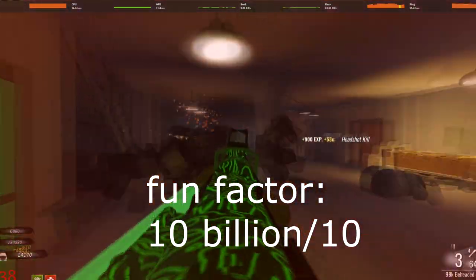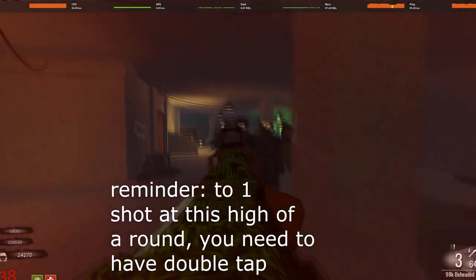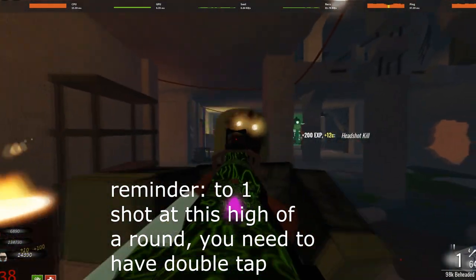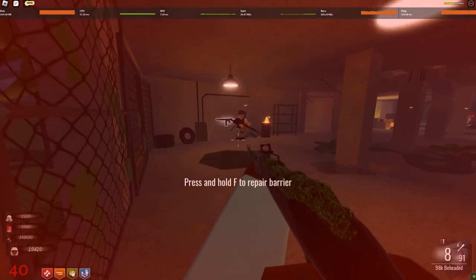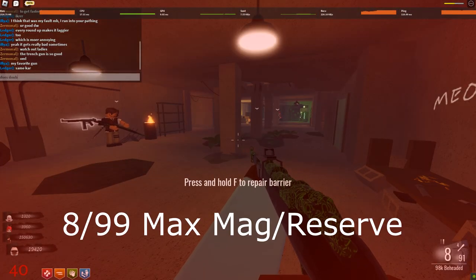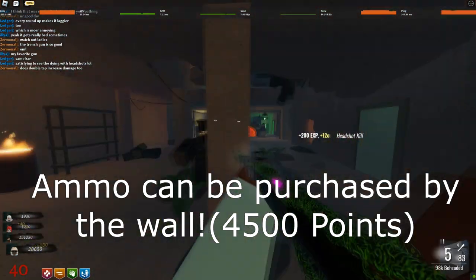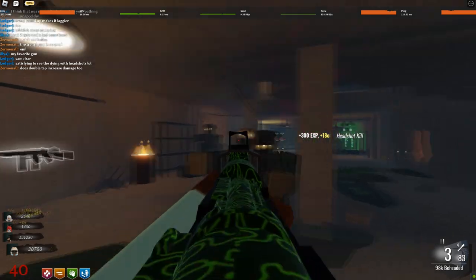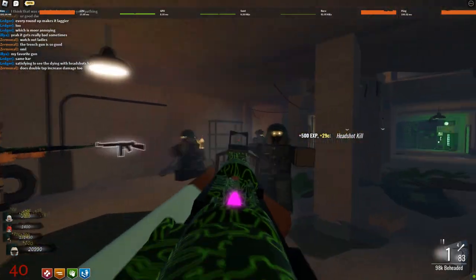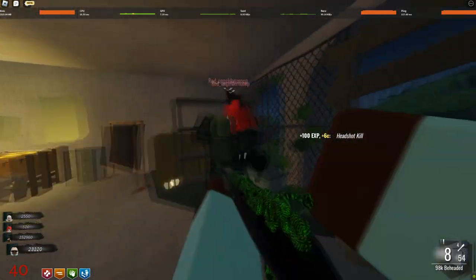When pack-a-punching the Kar 98k, boy, it is probably one of the funnest weapons you can use in the entire game — one-shotting zombies in the head before round 45, even beating the deadly P99 Mr. Wick. This thing is a monster with an eight-round capacity and almost 100 rounds in reserve, as well as being able to buy ammo from the wall. This weapon is a high-round dream, as well as providing some sort of a challenge.